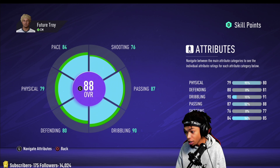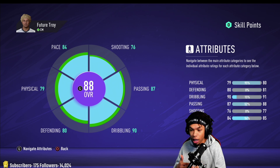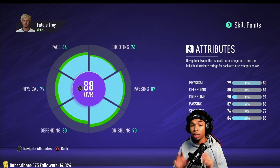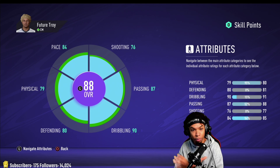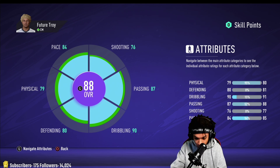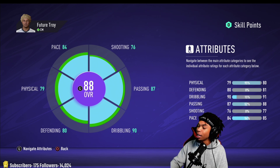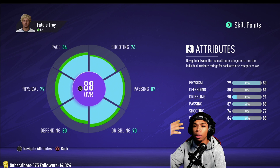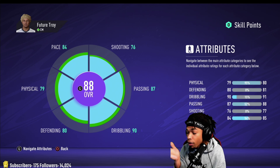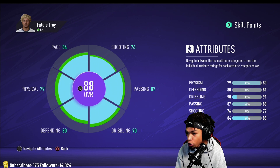Everyone has been telling me different things. I do pro clubs with viewers so people from all over the world come and say what they think the best build is. This build for my center mid I feel is one of the best — very balanced across the board. I'm going to make a striker, CAM, left wing, right back, center back, and probably a CDM build as well, but this is the best box-to-box build for a 4-4-2.